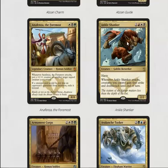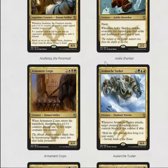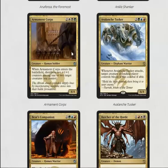Ankle Shanker is a 2/2 haste for five — your opponent loses combat every time this attacks. It's so hard to deal with in limited: they have to kill it, otherwise they just can't block ever.